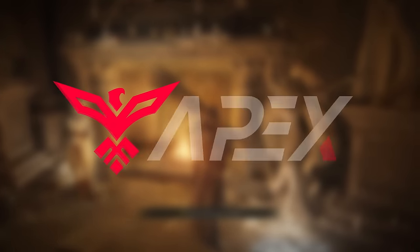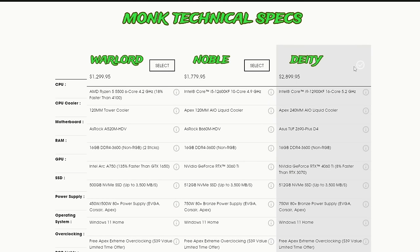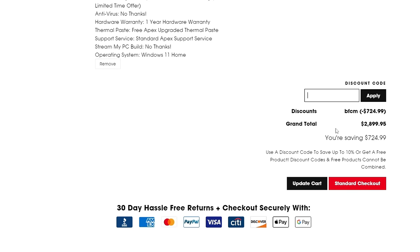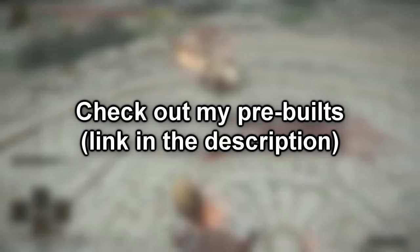Before we get into this first fight, I'm very thrilled to announce that I am partnering with Apex Gaming PCs to ensure that you have the best hack-and-slash experience possible. Apex Gaming PCs are made with NVIDIA and AMD's latest and greatest parts, and with my new PC line, you'll be able to enjoy all your favorite titles at the highest graphics settings. These PCs are very affordable, and you even have the option to finance one. Apex Gaming PCs is currently having its biggest sale ever — use the discount code BFCM at checkout to get 25% off. Check out my pre-builds down below.